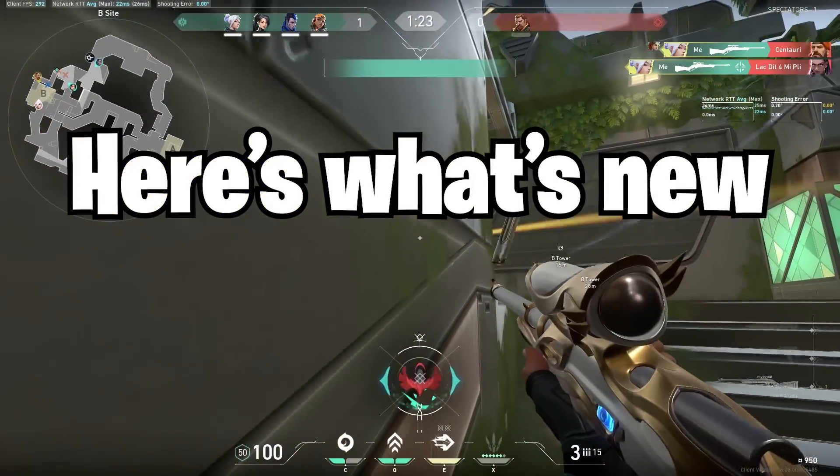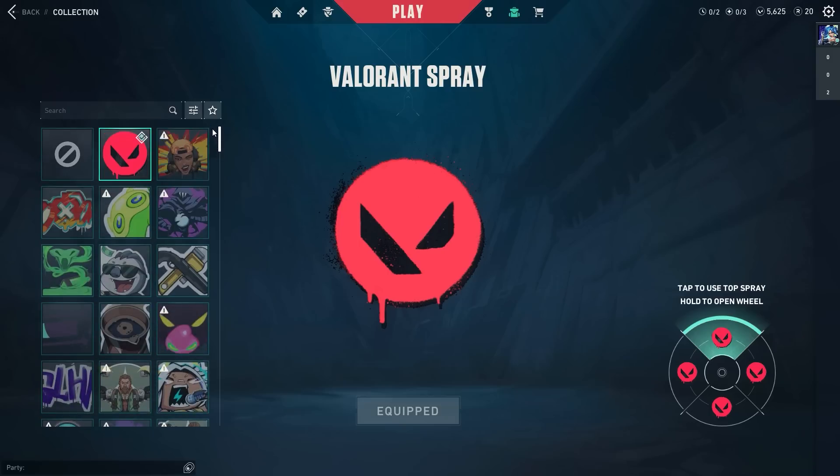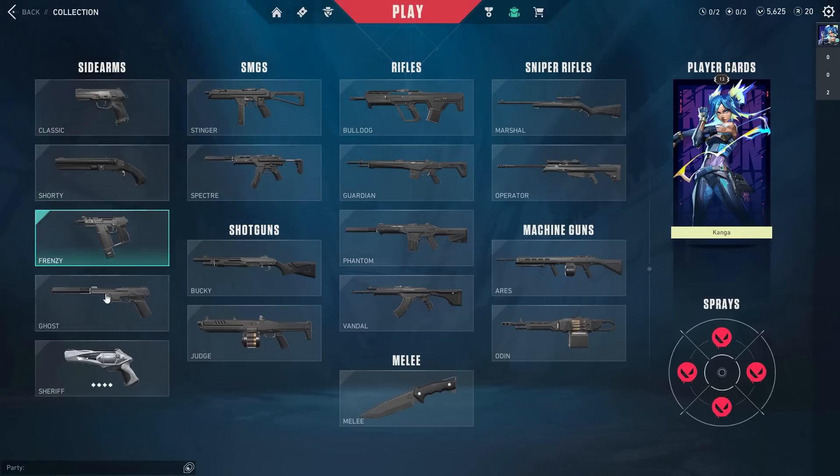Valorant's patch 6.10 is out, here's what's new. Firstly we have the spray wheel, a new feature in your collection which allows you to add up to 4 sprays you can use in game. With this change the collection page as a whole is a little different, as you can see here.